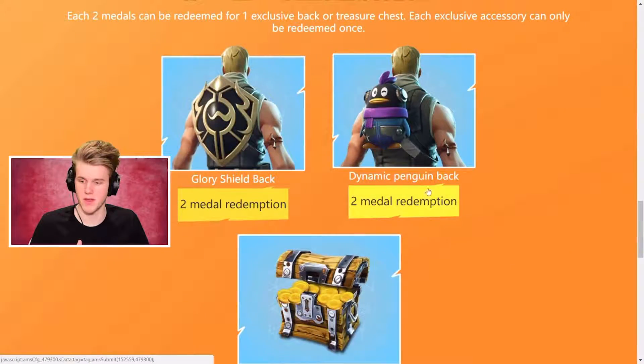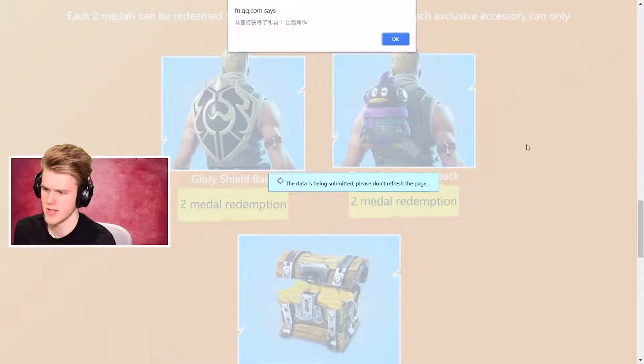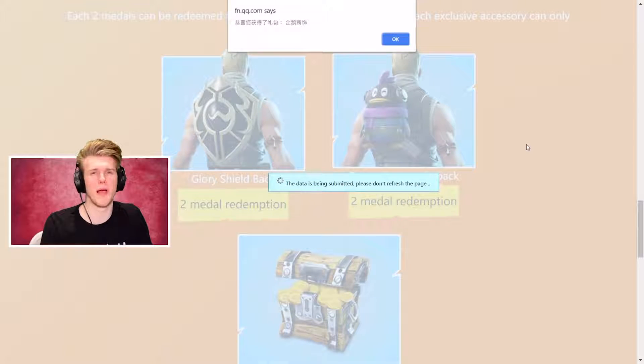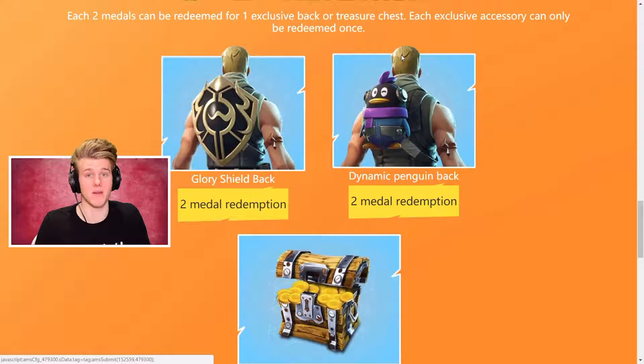Let's go ahead and redeem our medal here. I have to get my Google Translate out. So it says here: congratulations, you get the spree penguin. I picked the penguin — the penguin's the cooler back bling of the two. I might unlock the shield later down the line, but I think the penguin's the better one. Agree? Agree.